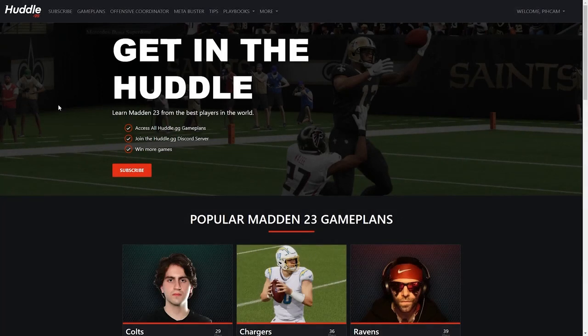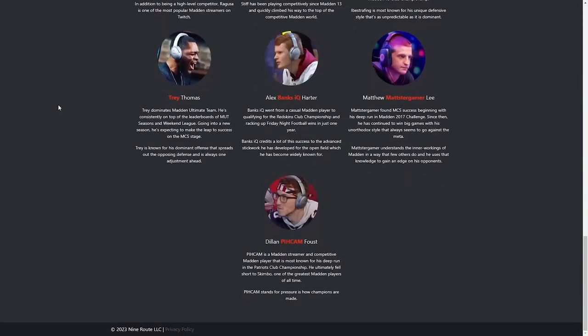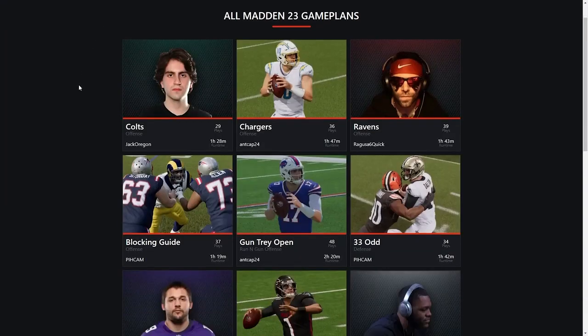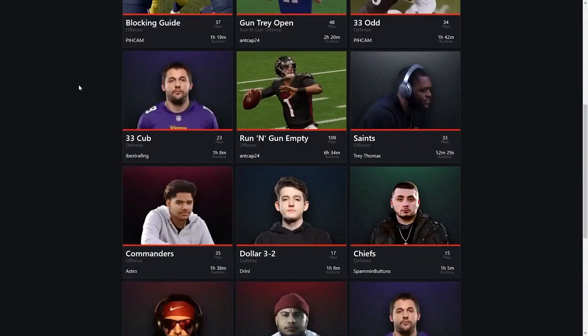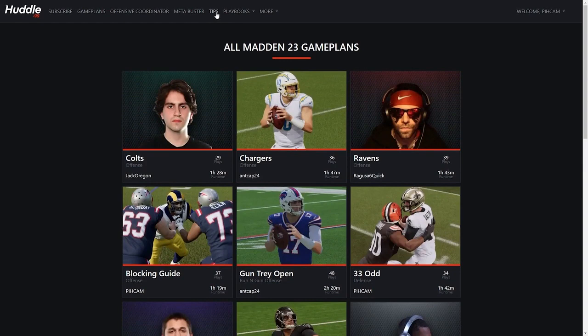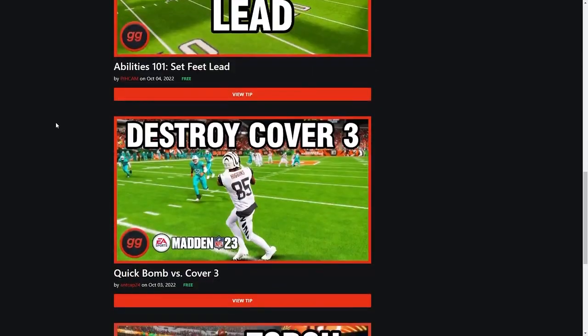If you've made it to the end of this video, odds are you're serious about becoming a better Madden player, and we're here to help. On our website at huddle.gg, $9.95 a month unlocks all of our full game plans created by some of the best Madden players in the world. You'll also have access to our private Discord where Madden pros will answer your questions and help take your game to the next level. Have a great day.